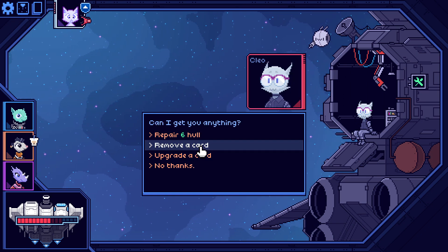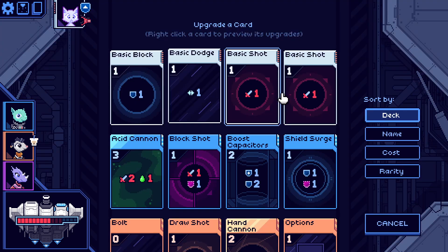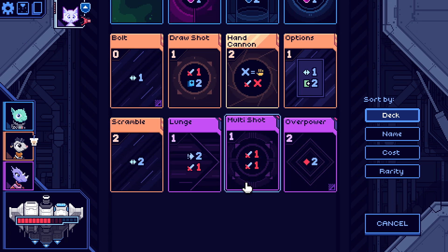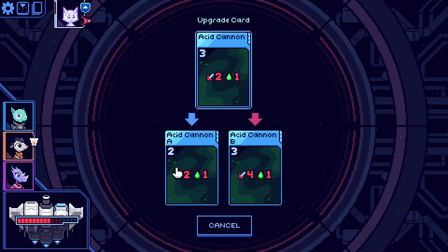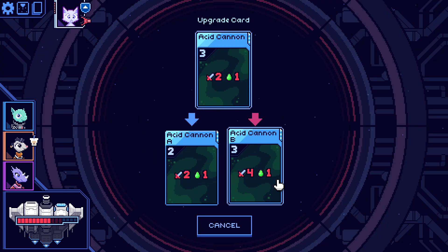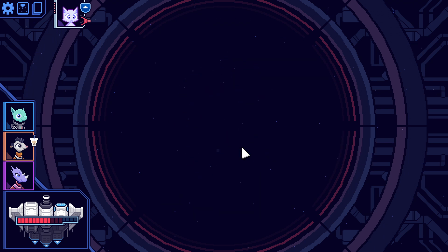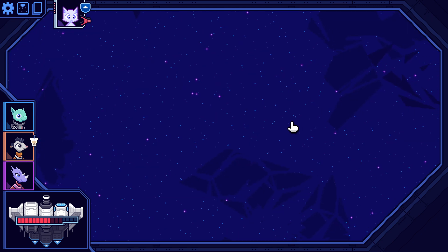What are the upgrades looking like? I want to upgrade the acid cannon — I can make it cheap! Let's make it cheap. The damage doesn't really matter — it's the fact that I can put poison and keep using it, that's the more important part.